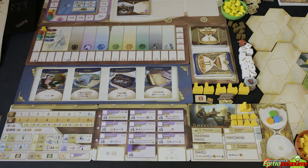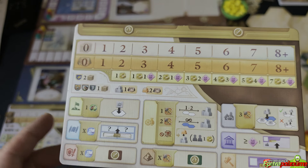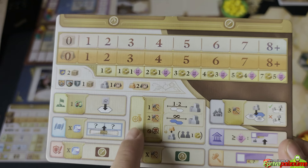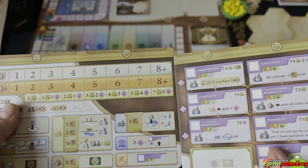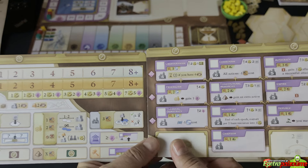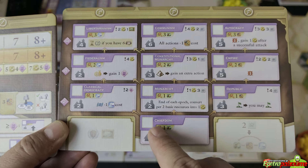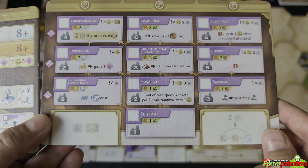Each player gets a selection of boards. The first is the trading board, which has the offer and demand, the resources, a reminder of the actions, and placeholders on top for army units and wonders. Next to it you add the government board. On the government board you have additional slots for inventions, your current government — starting with chiefdom — and you can switch following the arrows to different types of government giving different benefits and different numbers of cities you can build.